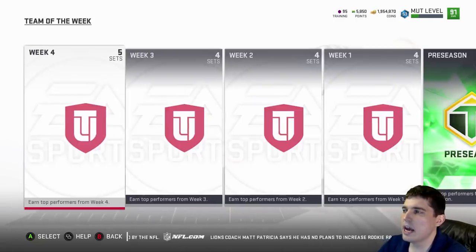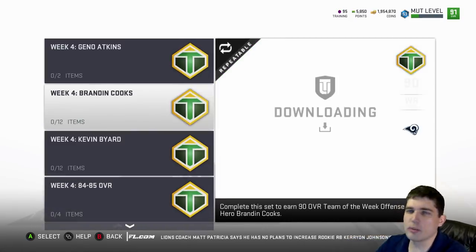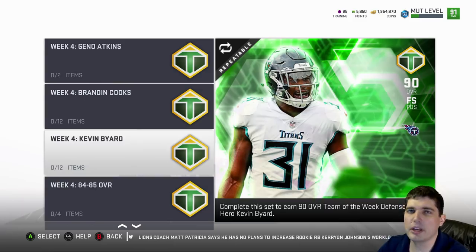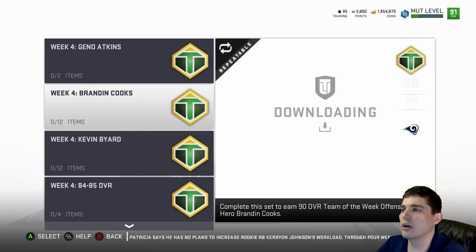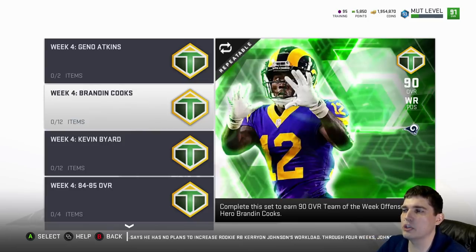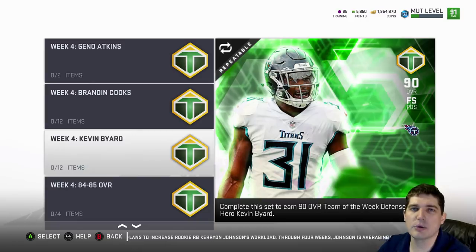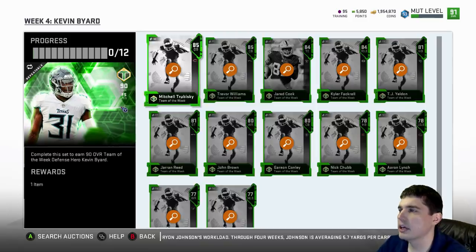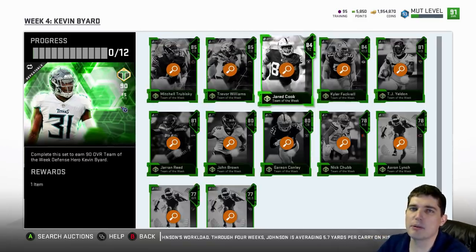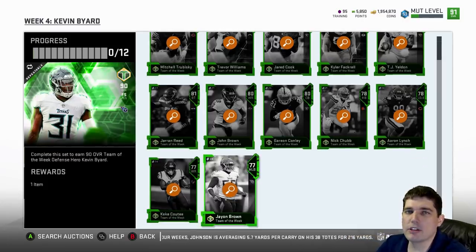Do you guys like who they put out this week? I think that's kind of the biggest complaint left — the cards they're putting out aren't really the most exciting or the most deserving. Like, Kevin Byard had a pick and some tackles. A lot of people are hoping for Mac, or Goff or something. Some guys have huge games and it kind of feels like they're just giving it to guys who are getting upgrades themselves. Which is, I think, a legitimate complaint. Maybe they have something planned with Mac for most spheres — that's why they don't want to give him Team of the Week. I can see why they're doing it; it just kind of sucks.